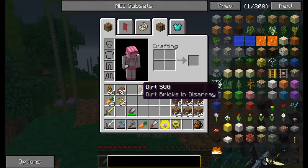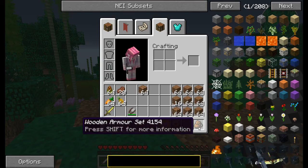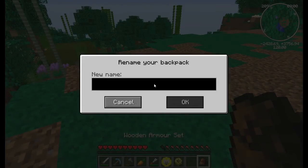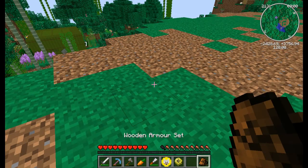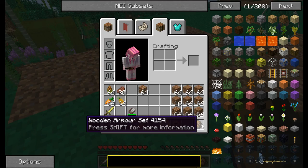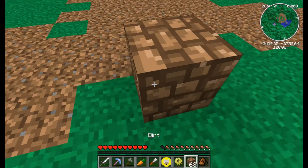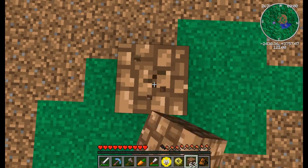I got this iron sword and a gold sword. The gold was in this backpack when I bought it — a wooden armor set. We can name it 'Pugs First Backpack.' It's a gold wooden armor set. I also got this chisel, so we can make this dirt pad, which I'm planning to use as a pad.